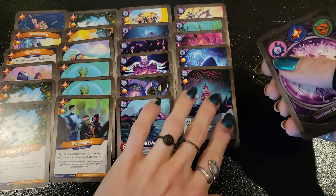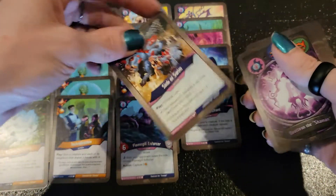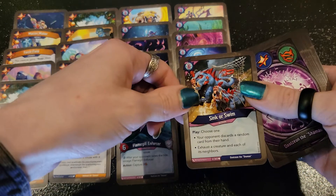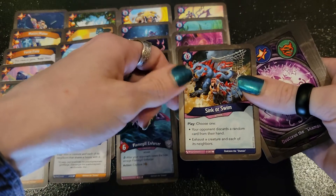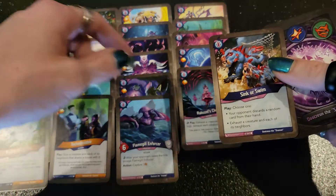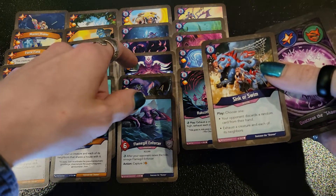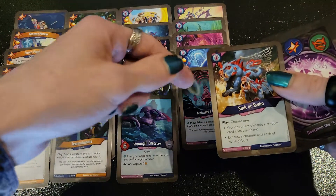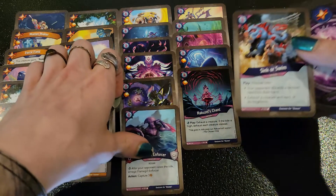A lot of cool combos you can do here, and nice to see more Amber pips going on. Sink or Swim — this will be our last Unfathomable card. It's a choose-one: your opponent discards a random card from their hand, or you exhaust a creature and each of its neighbors. This can combo pretty well with Brain Drain — if you see something you want to get rid of, you can put it back on top and then exhaust their creatures for the Call of the Void.